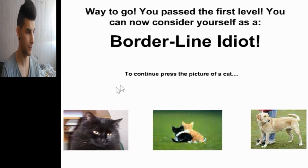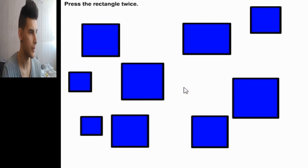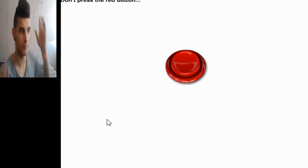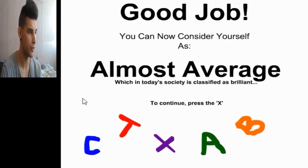Continue. Press the picture of a cat. Press the up arrow once and the down arrow twice: one, one, two. Press the rectangle twice: one, two. Don't press the red button. Nope, I'm not going to do anything. Good job, you are now considered as almost average.